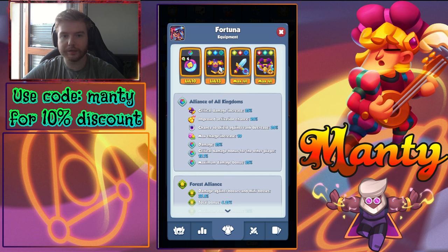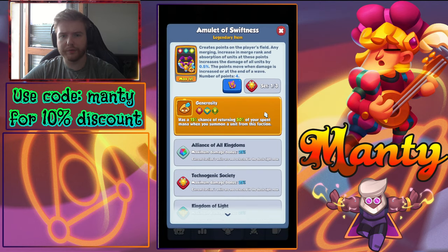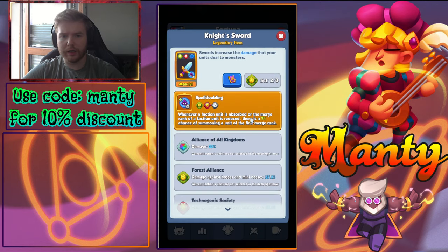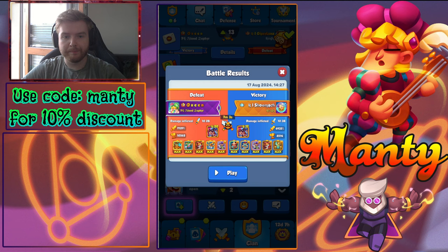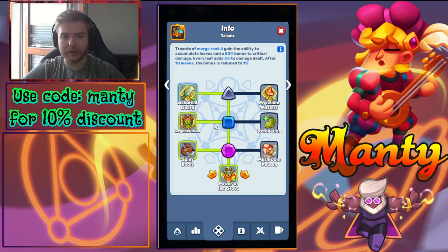Show Mac is level 17 Fortuna with a level 10 item and four hammer upgrades — it's Night's Armor, which surprised me for spirit master. He has an amulet of swiftness without set bonus, and a random spell bond — double generosity — which activates wherever a faction unit is absorbed or the merge rank of a faction unit is reduced, giving a seven percent chance of summoning a unit of the first merge rank. This enchantment can be good for Trent.